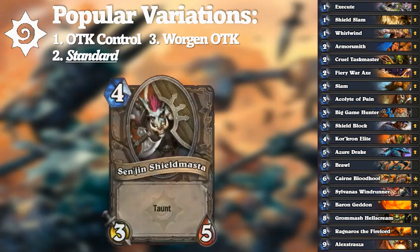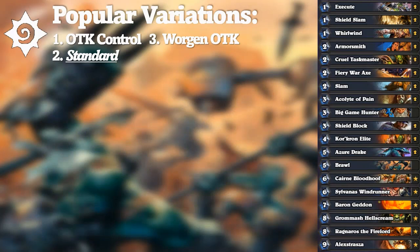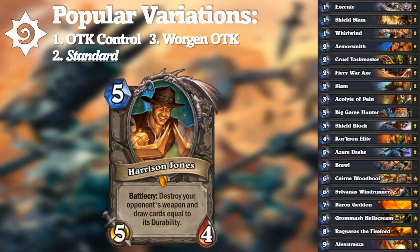5-drops such as Azure Drake provided immediate cycle and powered up Whirlwinds. Abomination was an extra board clear that guaranteed damage, and Harrison Jones destroyed Lord Jaraxxus' weapon and drowned Handlocks in card advantage. Such versatility may make Control Warrior difficult to pin down — many options were neutral. So what separated this deck from others? The removal.